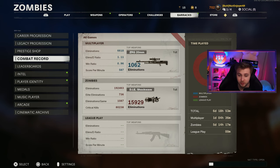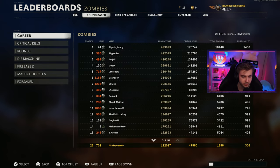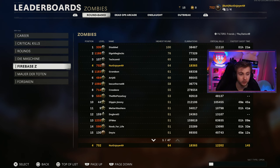Since we've mainly played Zombies on here, let's see what our final stats look like to get Dark Aether. We have six total days on this account — five on Zombies, one day on multiplayer. We have a total of 192,000 eliminations, only 736 elites killed — that seems low. We average about 1,000 eliminations a game, getting 80,000 critical kills. The game where we got the most eliminations is 13,000. We did a few round 100s on this account. For leaderboards, out of everyone on my friends list I'm ranked 26th overall, 20th for critical kills, 33rd for rounds, 4th on Die Maschine, 4th on Firebase Z, 5th on Mauer, and 6th on Forsaken.